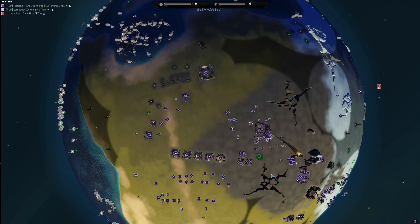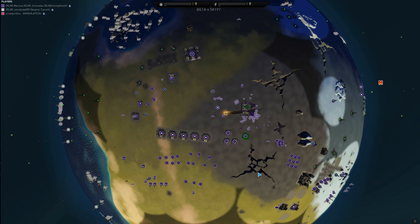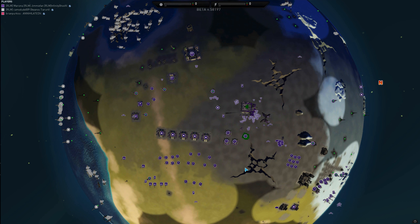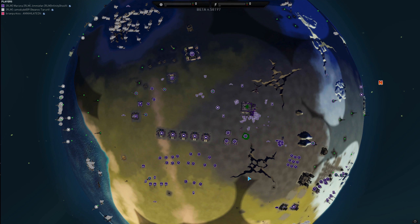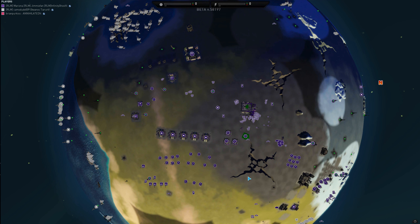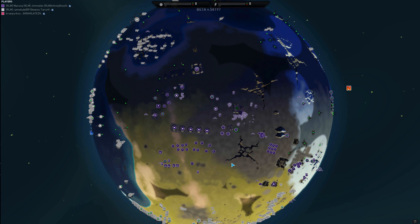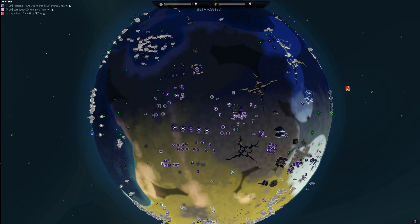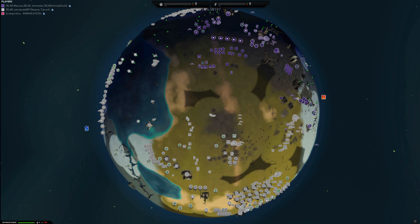Slammers moving in from white and forces gathering for another big push since their flanking maneuver was staved off. Purple's Astraeus is over halfway done and building very quickly. White's Astraeus is not even being assisted — looks like purple is going to get off planet first. That is going to be a huge help for purple since they are struggling here on land.